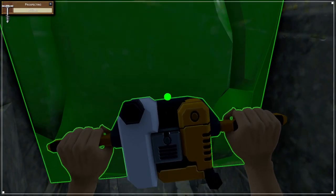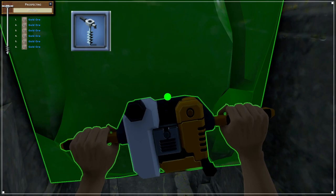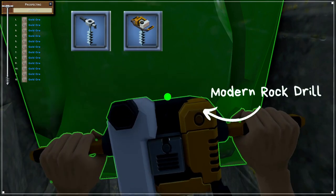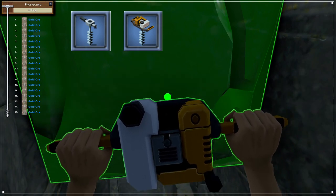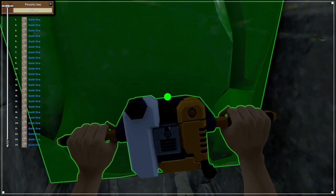Before we jump into it today, rock drills should definitely get a mention here. The iron rock drill reveals 15 blocks in any direction and the modern rock drill doubles this to a solid 30. These tools massively increase your chances of finding any ore, so if you can get them or make them you absolutely should.